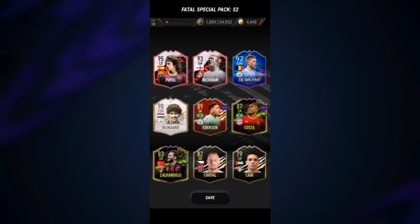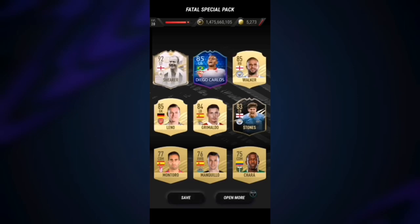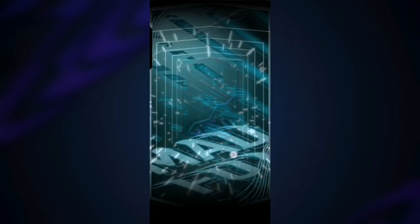First pack — we get an icon, let's go! Can it be icon moments? It can — icon moments! It's going to be English striker Shearer, 92 rated. And we also get 85 Diego Carlos and Stones. Not bad — two icons in a row, let's go!